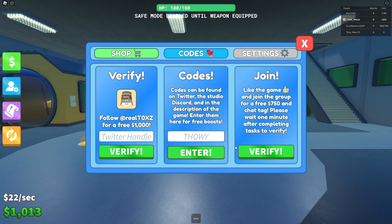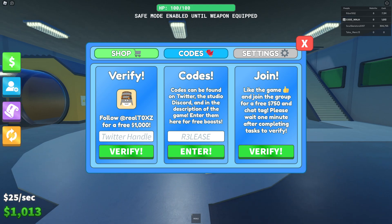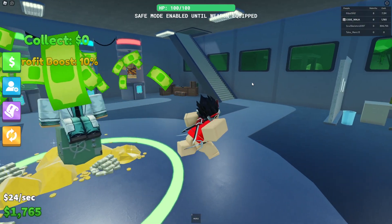Keep your back safe. The next code is 'thowy' — T-H-O-W-Y. We get a release code with three. Redeem it — this should give you like three thousand bucks, easy.